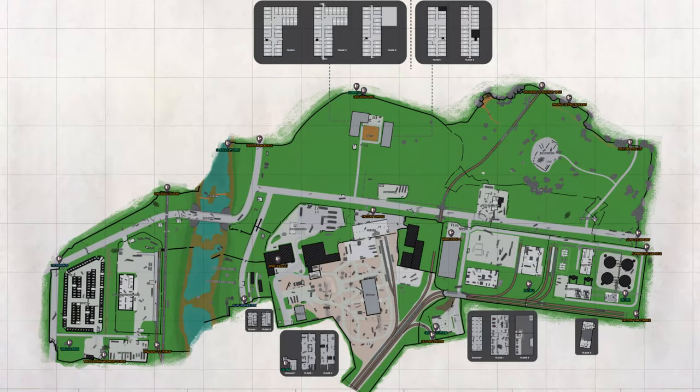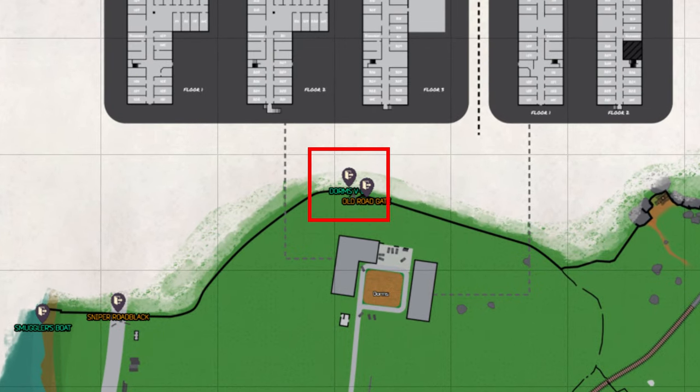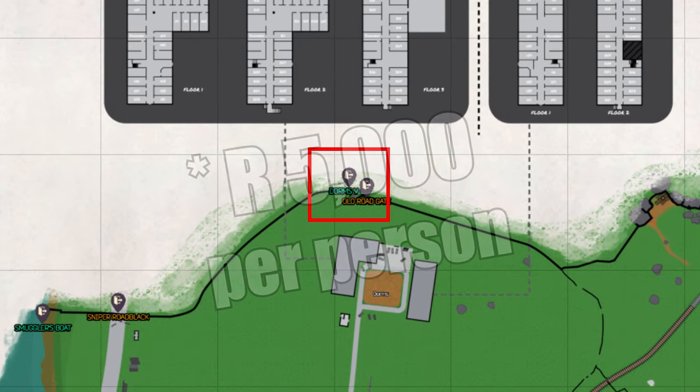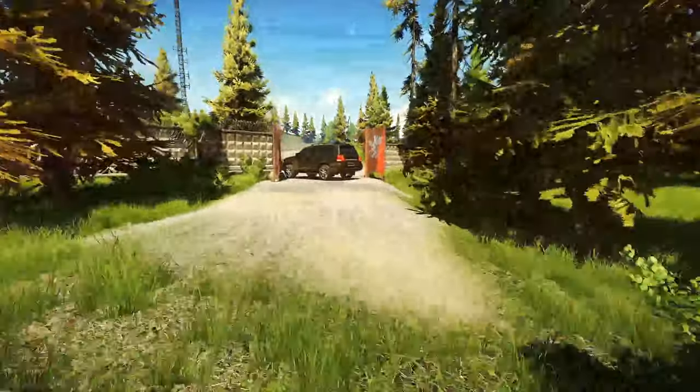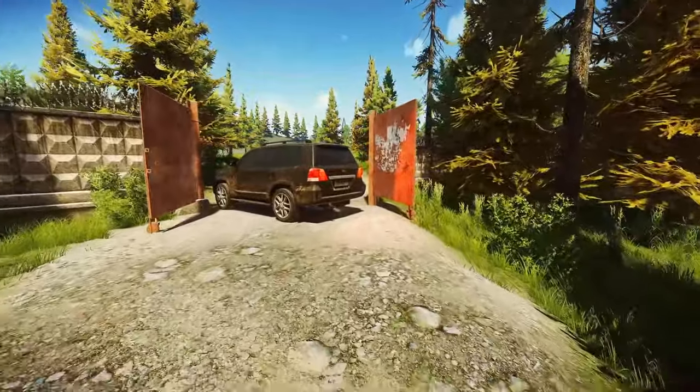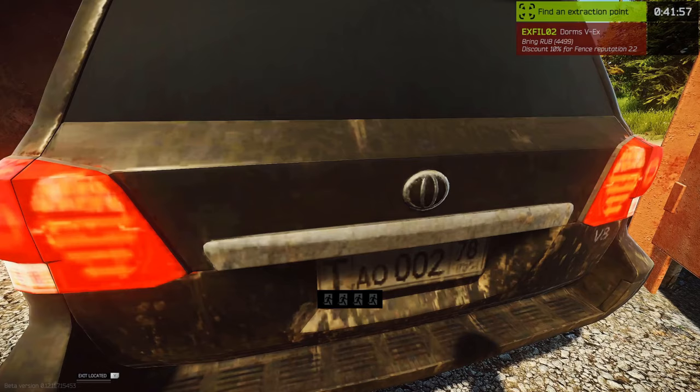Now let's talk about extracts. Starting with the dorms vehicle extract — it's not always there, it's single use, it costs 7,000 rubles, and there's a maximum of four players. When you hit the extract, it takes about 60 seconds. Don't stand next to the vehicle for 60 seconds — you're going to die. I've done it, I've died, it's going to happen.